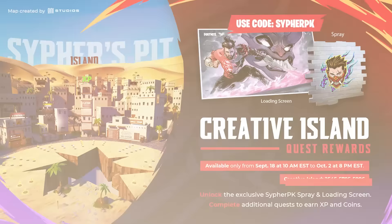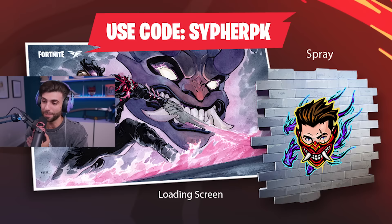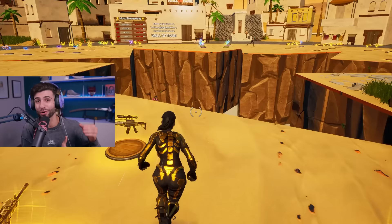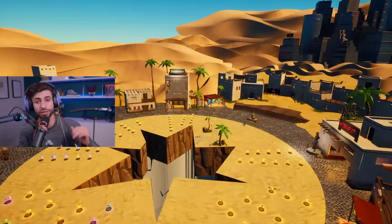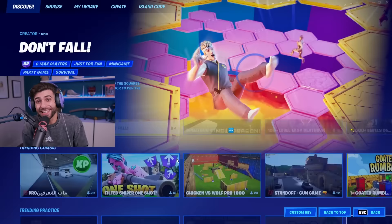You can also get the CipherPK icon spray, which features the red mask and my powered-up version. Both of those are free on the map, including some XP rewards. The map will go live on the first day of season four — that's tomorrow — and I will make a video talking about the map and showing you the code. I'll also post the code on my social media, and it should be featured in game right when you load in.